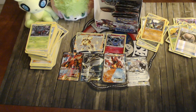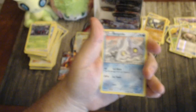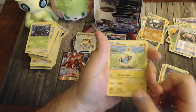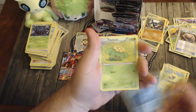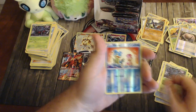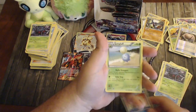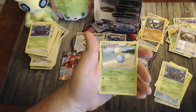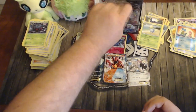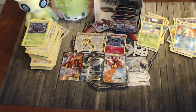Pack twenty-two: Bergmite, Chimchar, Yanma, Mareep, Mantine, Kecleon, Hawlucha, Tangrowth, reverse Shellyos, and a Jumpluff with Fluffy Transport — switch one of your opponent's Bench Pokémon with their active — and Solar Step doing 20 times the number of remaining prize cards. Good early game, bad late game.